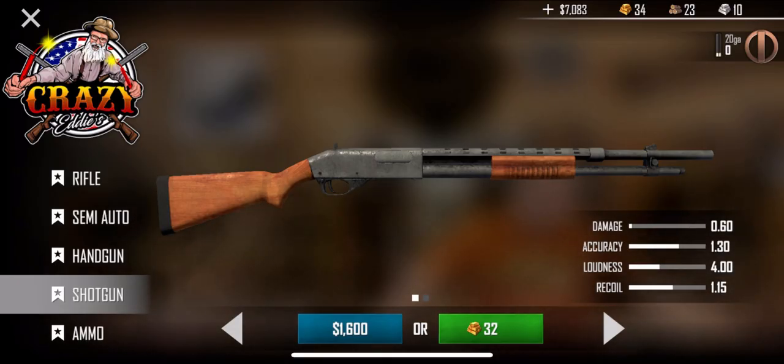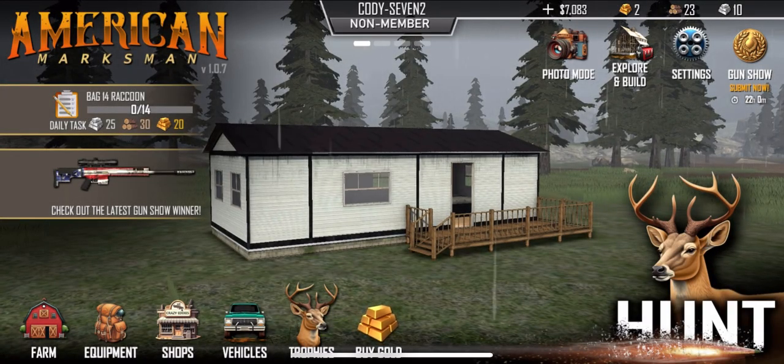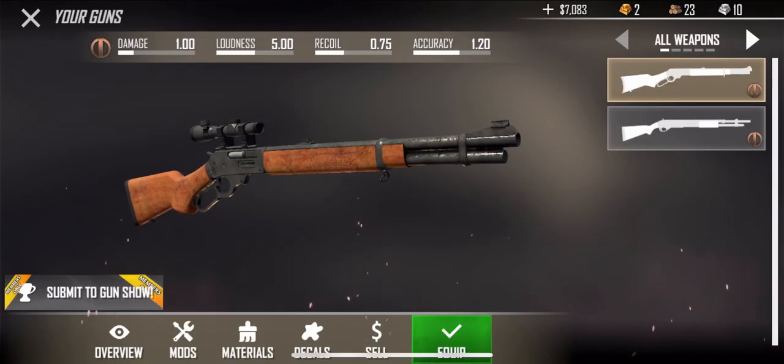I want to try out the shotgun in the game. For 32 gold we can buy this one, so I think I'm going to do that. We're going to equip that — go into our equipment here. Let's see if we equip this.